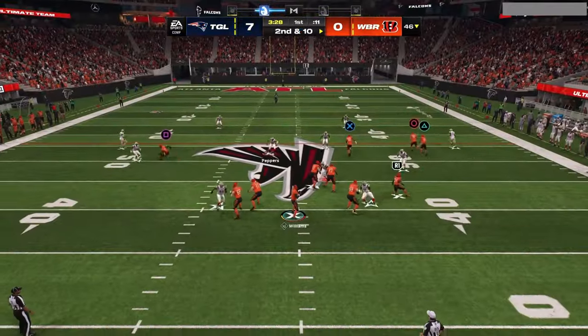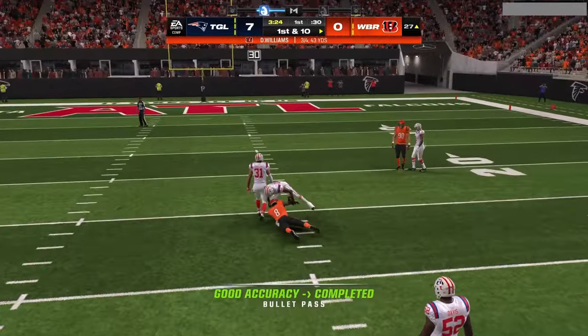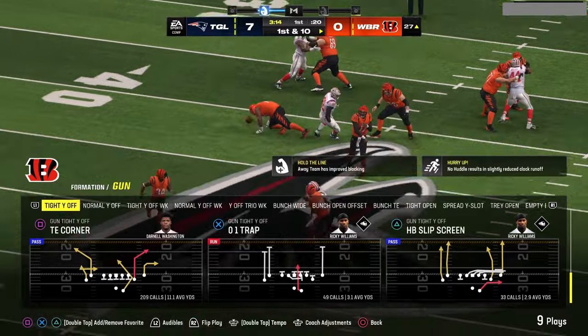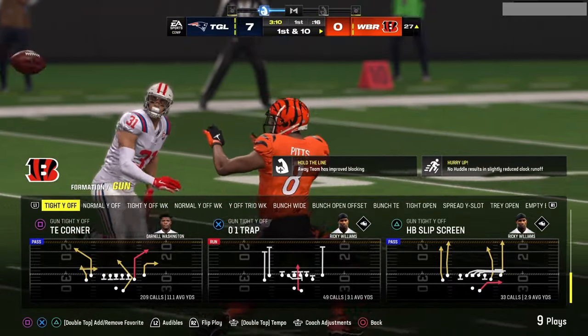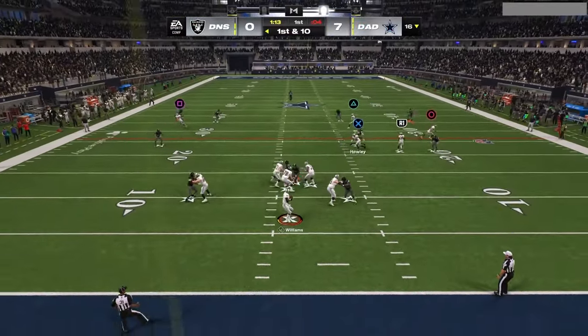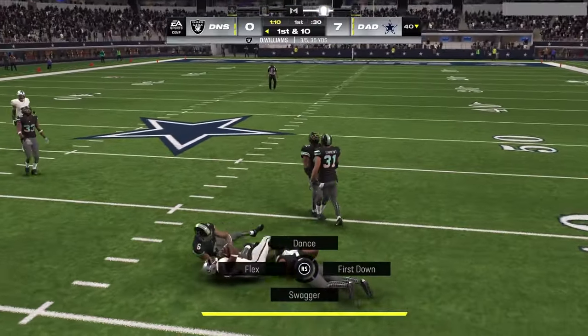Just squeezing L2 in the pocket is going to give you those slide steps as you navigate — moving the left thumbstick left, right, up, back, whatever it is that you're doing. If you're squeezing L2 while you're doing this, you're going to get those slide steps. Sometimes you can let up off of it, take real steps, or add a little bit of R2.